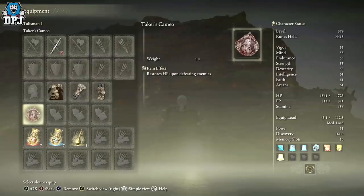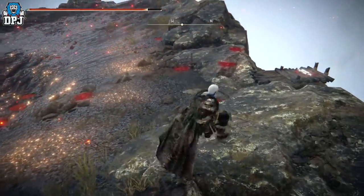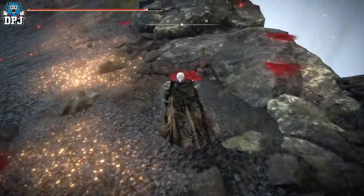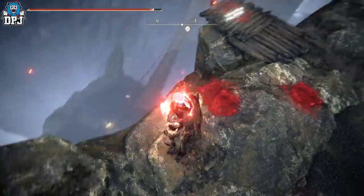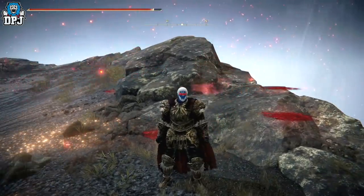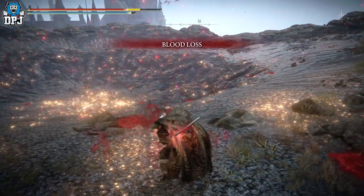Next up, we have the Taker's Cameo talisman, rewarded to you from Tanith within the Volcano Manor. We know this talisman restores a little bit of your health upon defeating an enemy, but something else it does — and this might be a bug — is it restores your health when you activate certain bloodstains: specifically the bloodstains of horses dying. If a horse dies while mounted by a player, whether accidentally falling off the map or killed by an enemy, you will regen your health. Yes, it's a weird one.